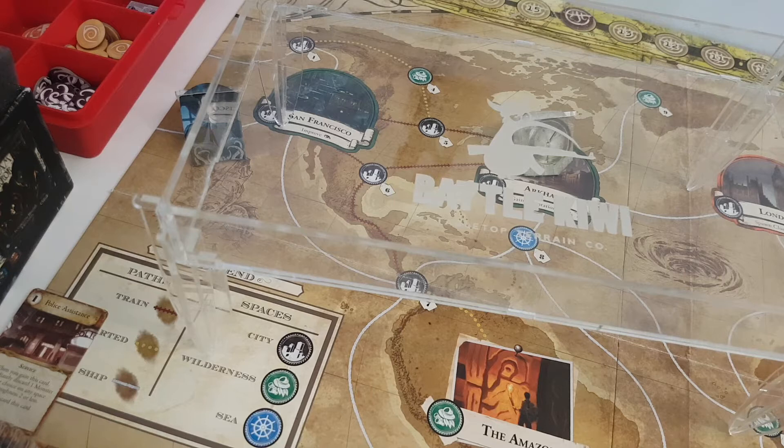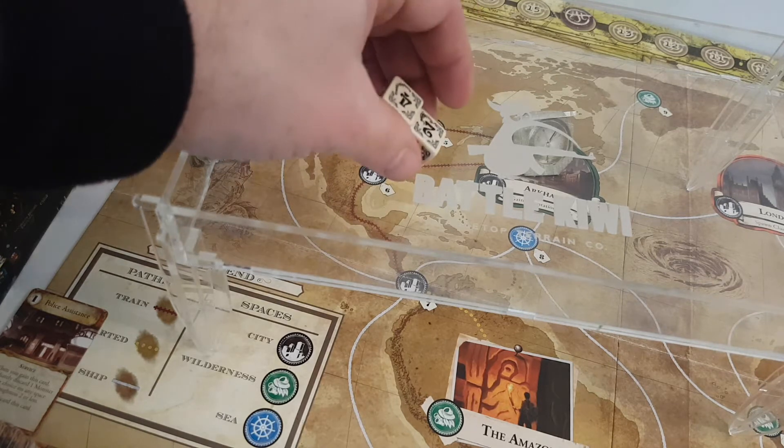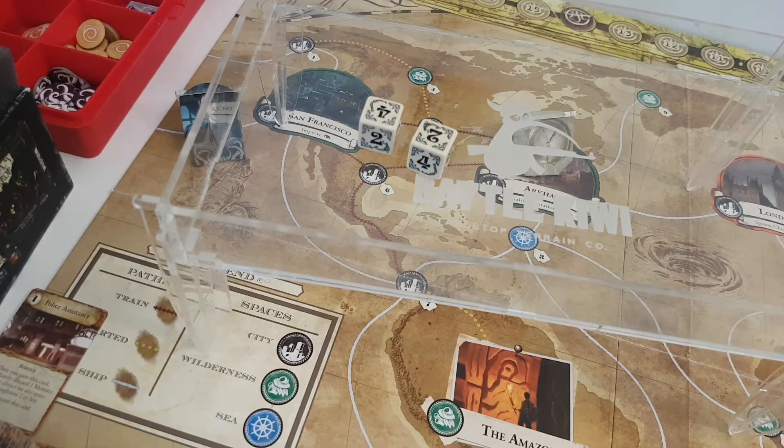To get to the Dreamlands you can rest, and when you do the rest action you test willpower minus one — not influence, as I mistakenly did with Lola. Good thing Lola didn't succeed, as that would have messed up the game. She tested two dice, failed, and had no clue anyway, so that's fine.